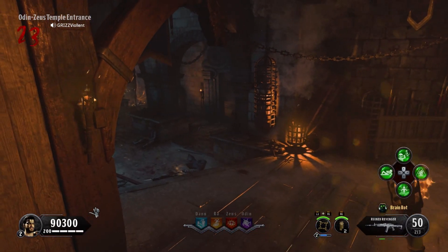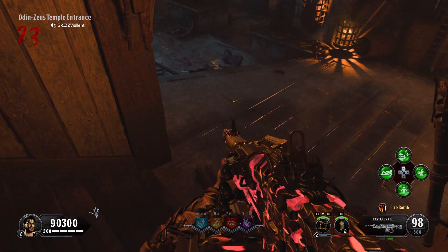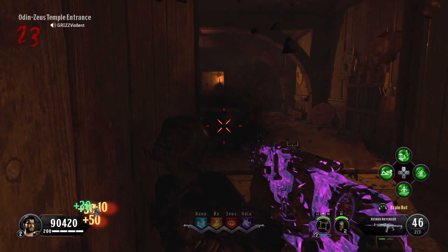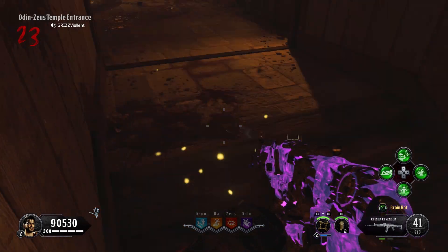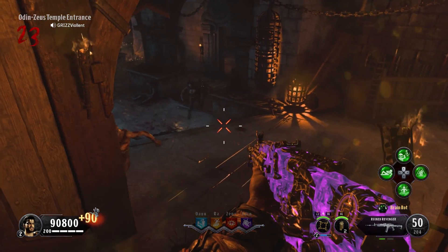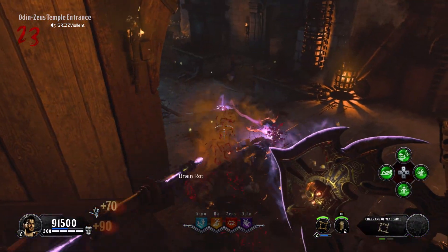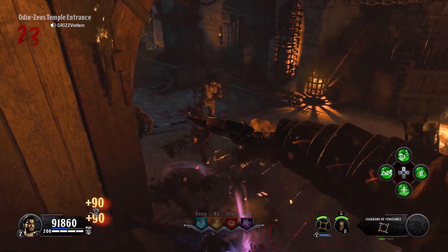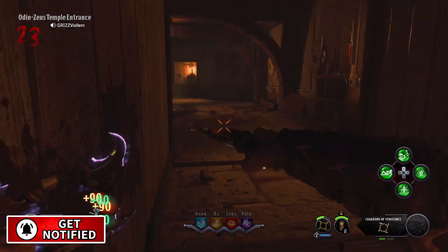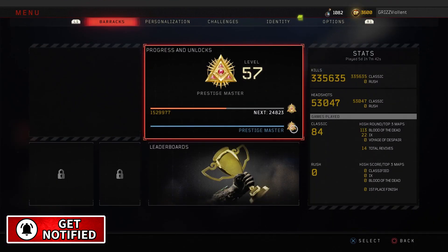What's going on fellas, welcome back to the channel - my name's Grizz. Today we're gonna be doing a Black Ops 4 Zombies video on a glitch on the map 9. This is one of the maps that you're a fan of, so this is definitely the glitch for you if you want to rank up fast and level up fast in Black Ops 4 Zombies. Let me know down in the comment section below what's your current rank in Black Ops 4 Zombies.